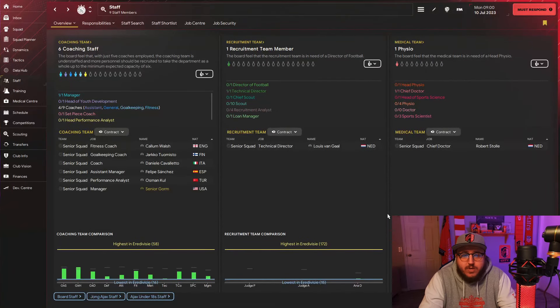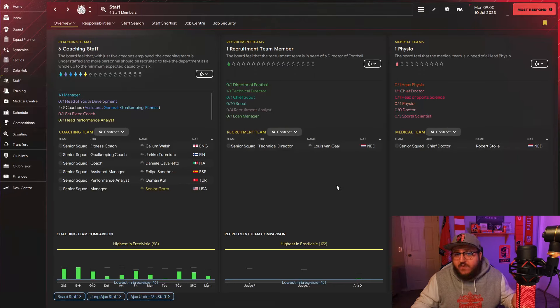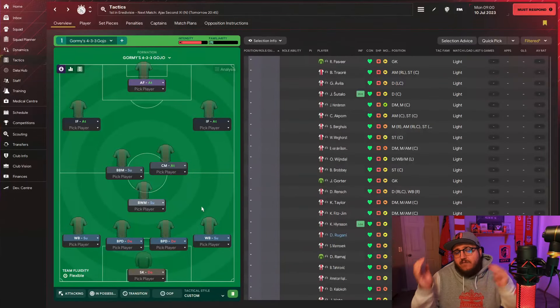What can help you win leagues is your staff, and that's where I head to next. Where do I have to fill in positions? Do I need a complete overhaul or just plug in a few gaps? At Ajax we have to do a complete overhaul. Since I have the updated database it has some positions filled, but for the staff video I'll set it up so we build the staff from the ground up, shaping how they'll help us develop players and be the best club possible.